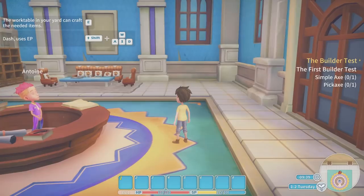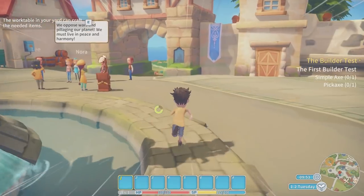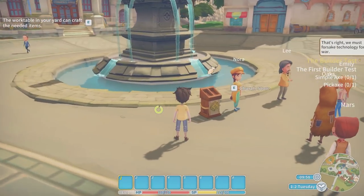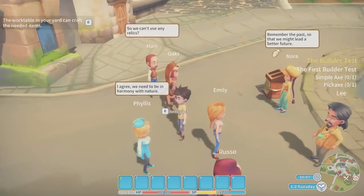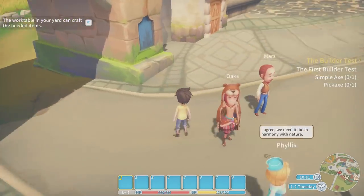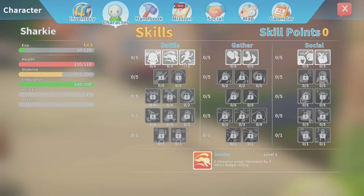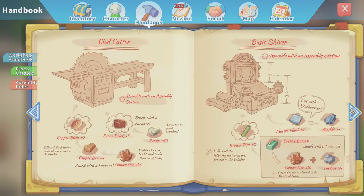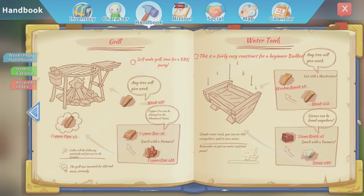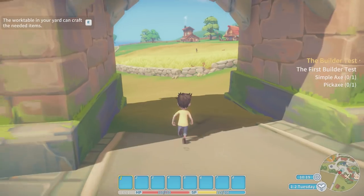We can go to the work table in our yard and craft the needed items. So we need one axe and one pickaxe. There's some kind of tense discussion going on — we better stay away. Look at this guy Oaks wearing a bear skin — I want that, it looks awesome. I wonder if we can craft something like that later. The handbook shows you everything you can craft, what you need for it — axes, fishing rod, it's all there.